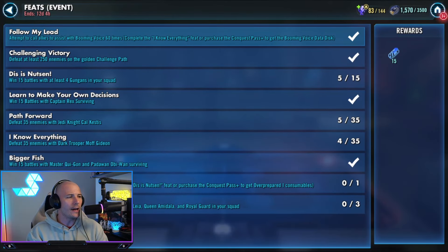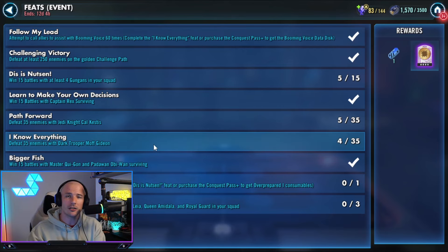What do we have for Global Feats? We have the Follow My Lead ability — attempt to call allies to assist with Booming Voice 60 times. You need to complete the I Know Everything feat. I didn't do this because I have the Conquest Pass Plus this time around. Essentially, we need to defeat 35 enemies with Moff Gideon in order to unlock that particular data disk. After that, it's pretty easy.